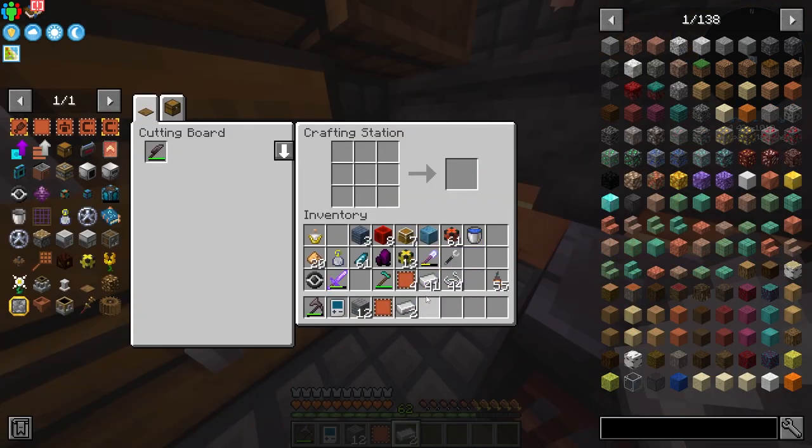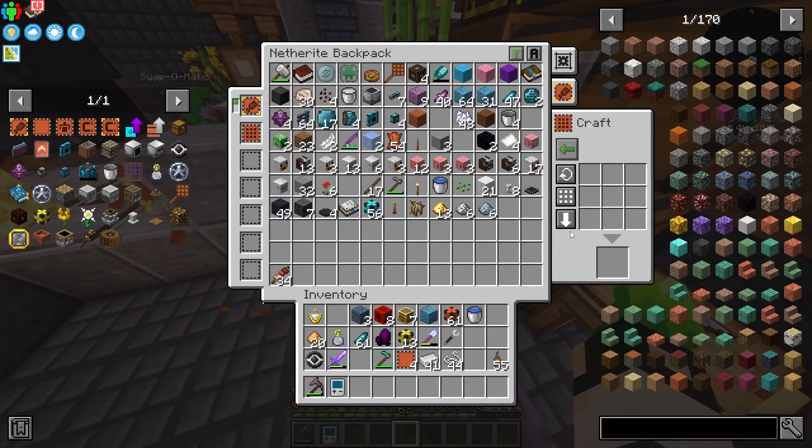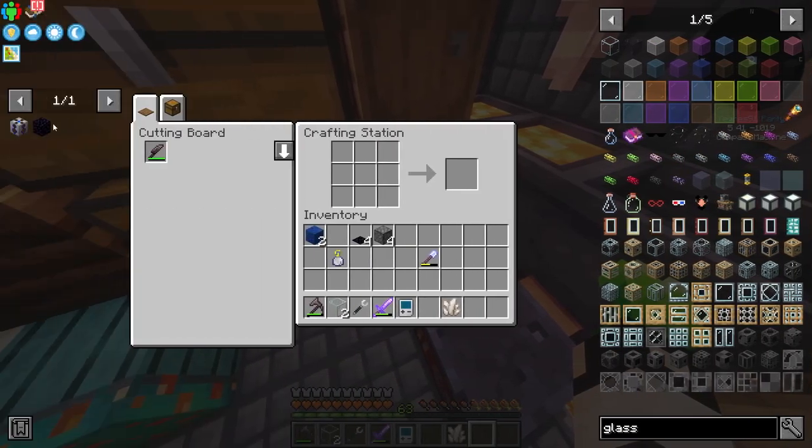One more upgrade I want to install is a crafting upgrade, which goes like a saw, iron chest, and a crafting table, and you get a crafting upgrade - which is amazing.